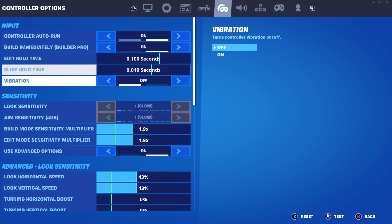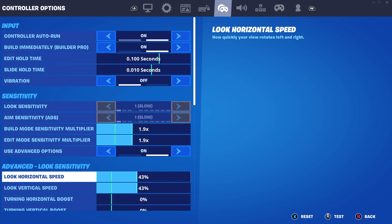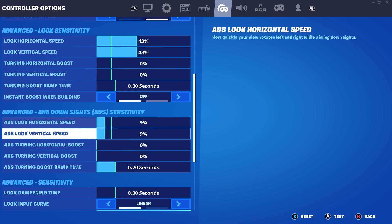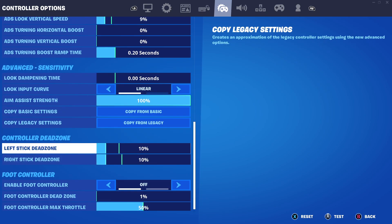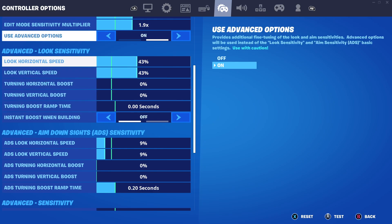Here are the settings that Day uses: he uses a 1.9 build and a 1.9 edit, a 43 horizontal and 43 vertical, 9.9 for both horizontal and vertical ADS, and then a 10/10 dead zone sensitivity. As you can see they're all very similar — his horizontal and vertical are all the same.